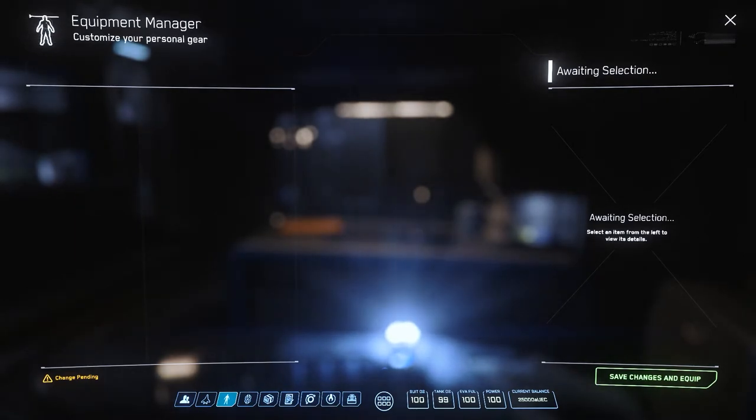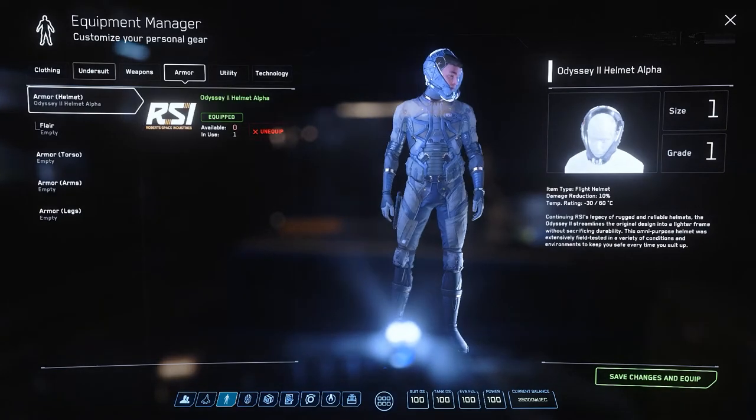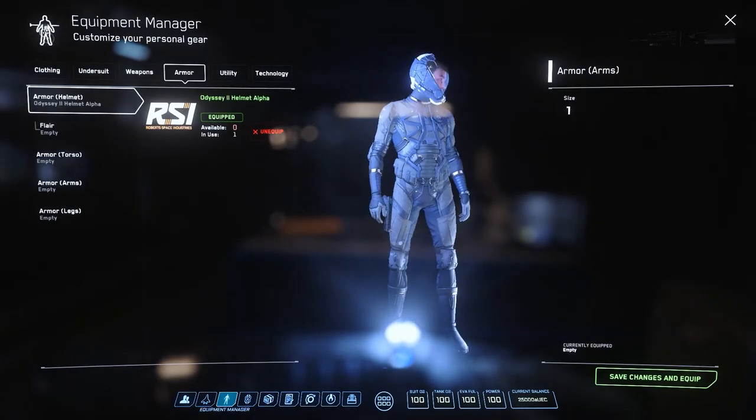The Equipment Manager is where we customize our character loadout — our clothing, armor, weapons, and even the color of our MobiGlass bracelet can be changed.